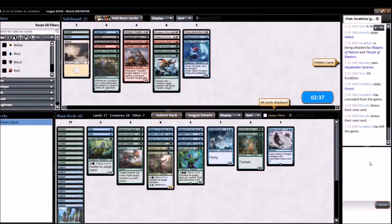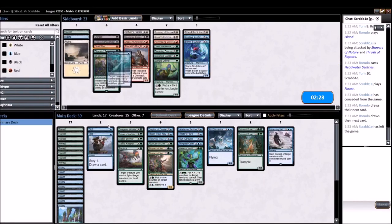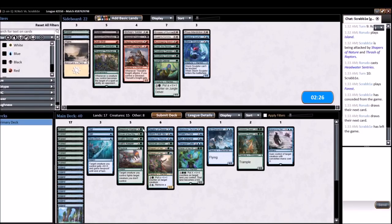So pretty aggressive green we're at. I'm not sure there's much we want out of the board. Could be that we want Dive Down — yeah, I think on the draw we want Dive Down over a Jungle Delver, and everything else seems fine. We just got to get our value cards and not get curved out upon. See what we can do.